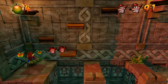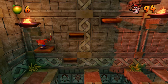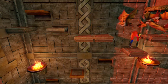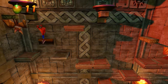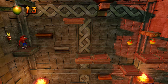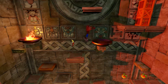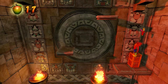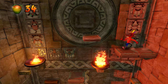Two extra lives and an Aku Aku — that's what I like to see. You always want to get rid of the bats at every opportunity that you see a bat, so you can get through these obstacles a lot easier.